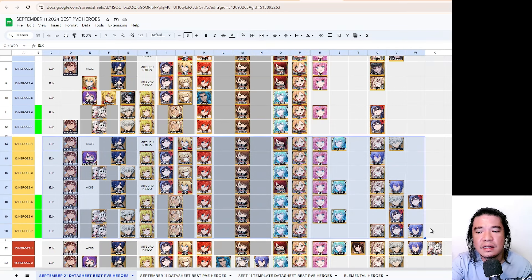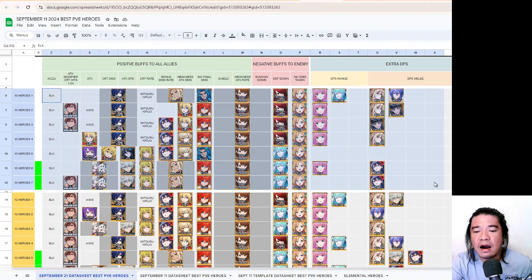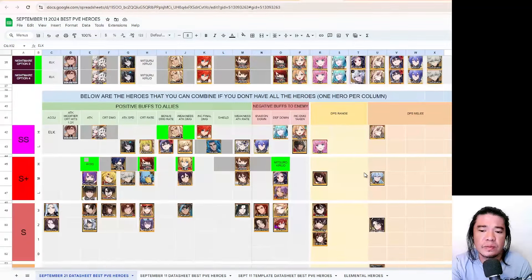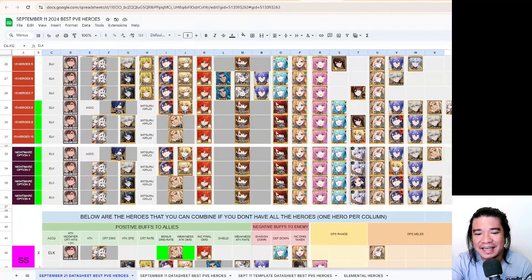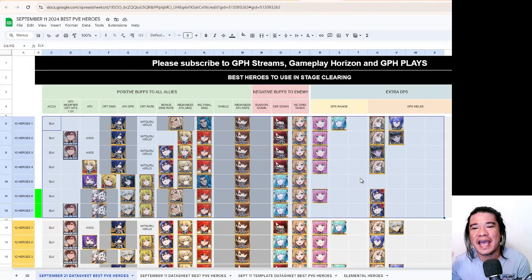We also have 12-unit options with seven different compositions you can choose from, and you can build your own hero composition — this is only a guide and you can revise it. The 10-hero options are for beginners. I would suggest subscribing to my channel so you can see the best hero compositions for stage clearing and the nightmare stage. I'll also be testing the deep nightmare, which is very difficult, so I need to test more. Until then, thank you for watching and see you on my next video!